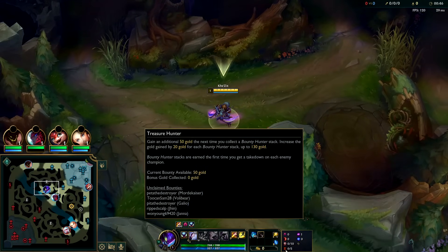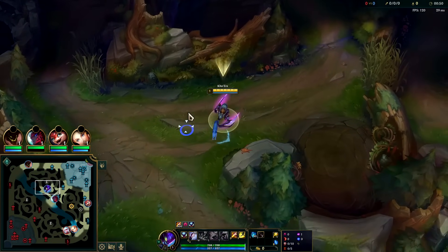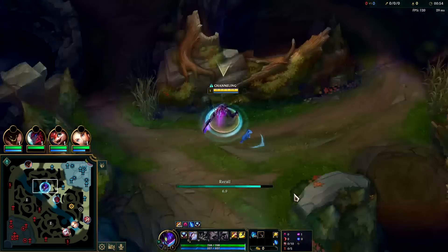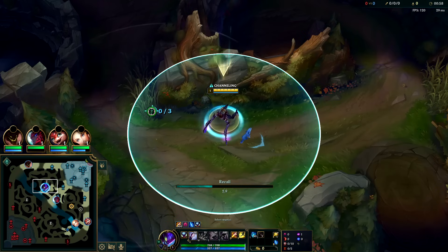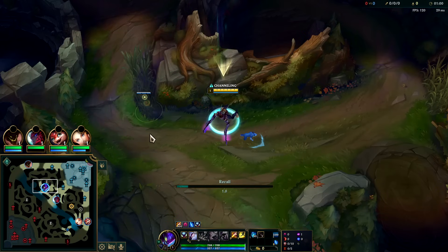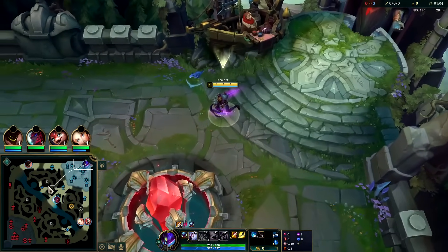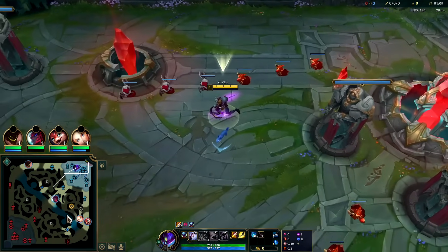For your best runes, go Dark Harvest, Sudden Impact, Eyeball Collection, and Treasure Hunter. You can go Relentless Hunter but Kha'Zix needs gold the same way Master Yi does — he can do a lot with it, so typically you push Treasure over Relentless. Absolute Focus, double AD, and you can go flat or scaling health. I find flat health plays better into Treasure Hunter — you'll have better solos and you'll be less likely to die in a 3v3 gank situation.